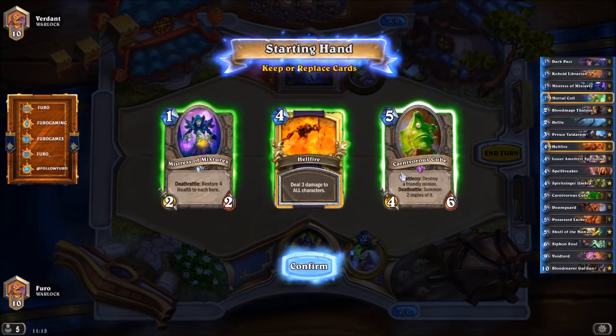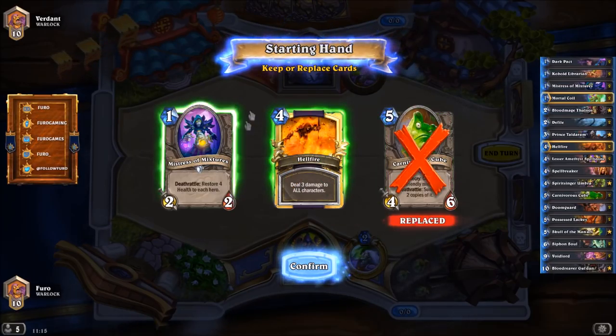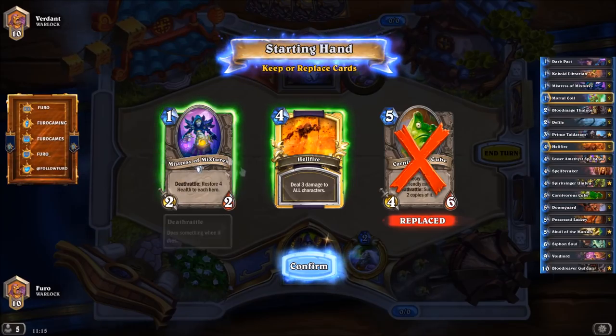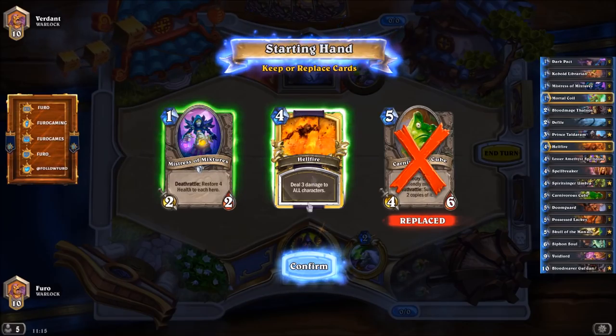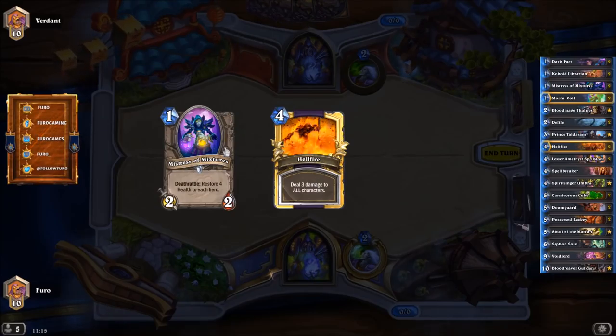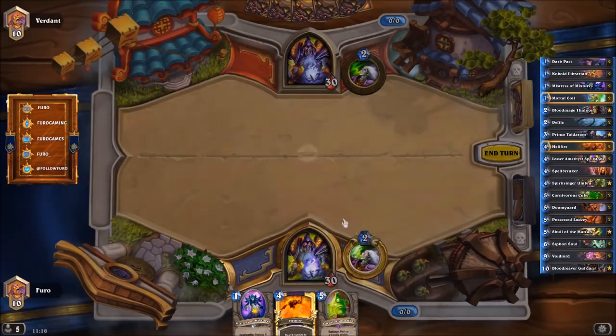Alright, we have Warlock versus Warlock — so either we're facing a Zoolock, which would be very good for us, or another Cubelock control style. We're starting with the Mistress of Mixtures and keeping the Hellfire just in case he's playing Zoo, where it's very useful. If not, it's still decent but not as powerful.